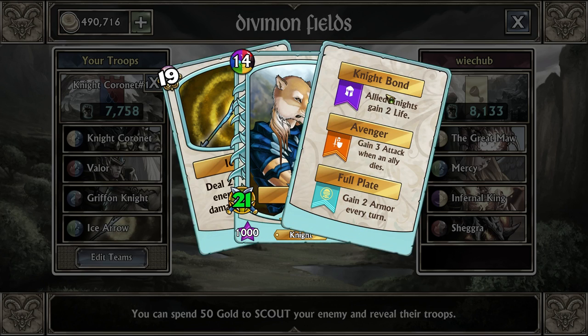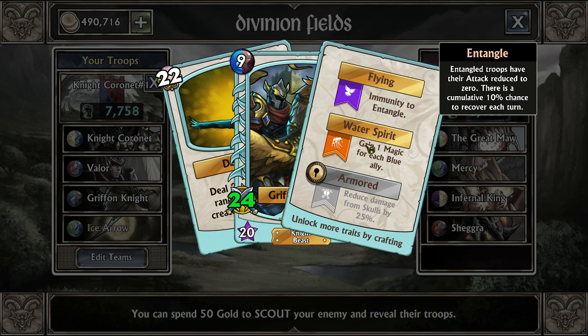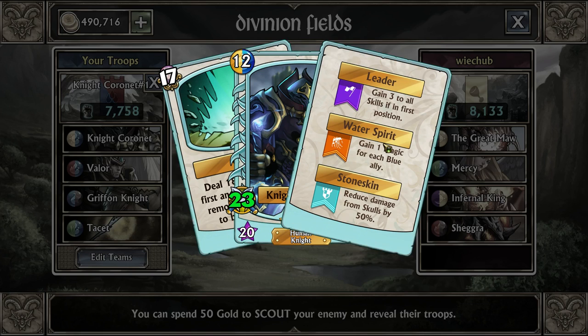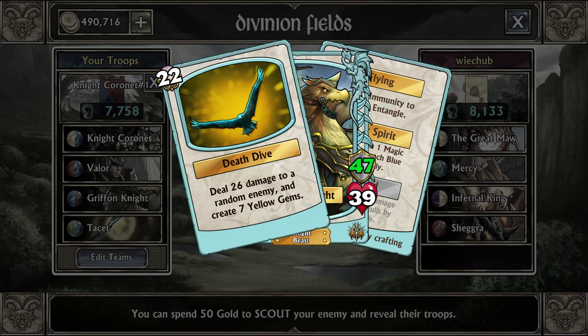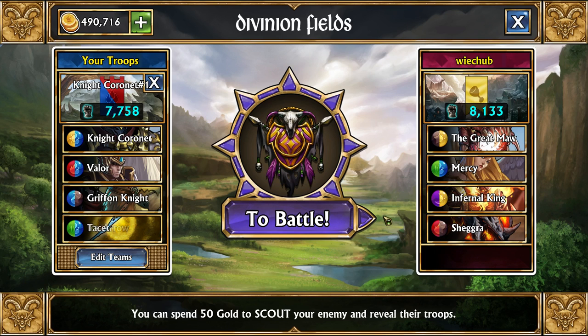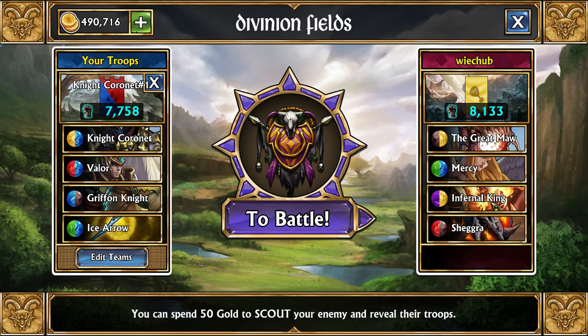As long as you use a blue weapon here, you'll get the extra magic from using the class. You really don't need any trace on it - maybe the first one. Griffin Knight, you just need the first two. We're also using 4x blue, so aside from getting a higher surge chance on blues, we're also getting plus 4 magic for our Knight Coronet and plus 4 magic for our Griffin Knight. We also have Valor, who will be countering any daemon they might have - which is just Inferno King in this instance.